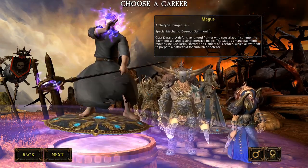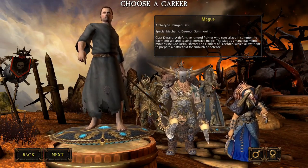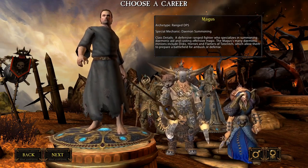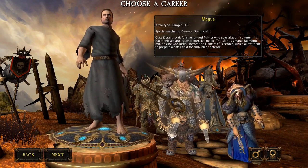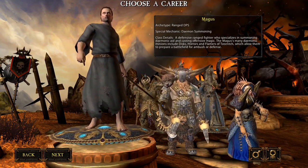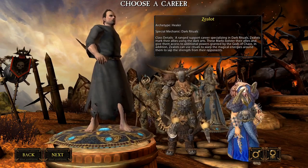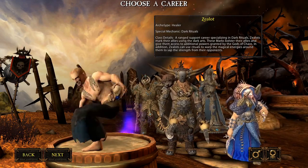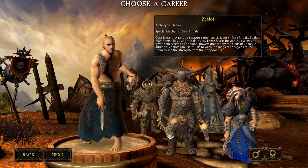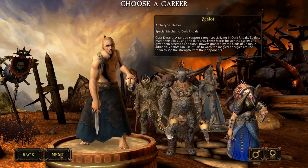The ranged spellcasting DPS for Chaos is the Magus — a sort of Warlock who summons immobile demons to assist him in combat. He can be played as a long-range sharpshooter or close-range, and has some self-healing abilities. He's a great high-damage DPS as any caster in any game. The healer for Chaos is the Zealot — a good all-around healer who could be played as DPS, though healers don't really excel at DPS. One of the best healers in the game.